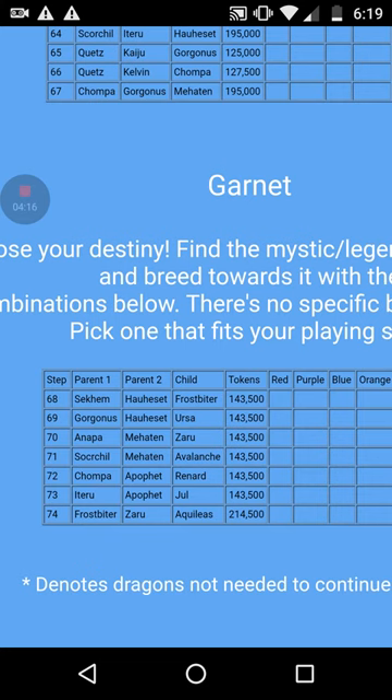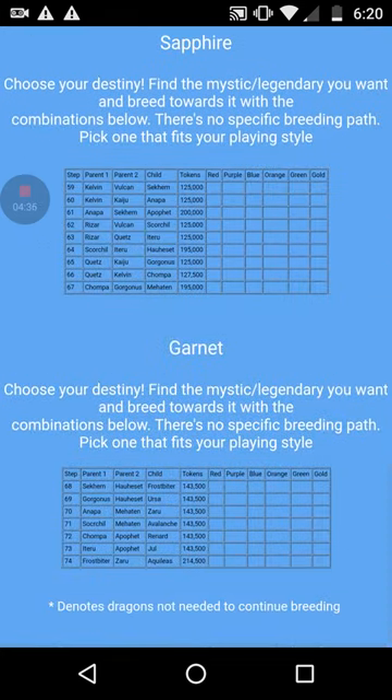For garnet it's the same thing — get the type of dragon you want. If you want Quillus, you'll need Frostbiter and Zaru. If you want Avalanche, Renard, Jewel, or any of those, you'll need the dragon that corresponds with the mythic. It looks like this guide hasn't been updated to include the newest one.